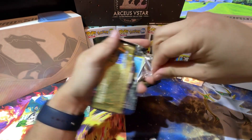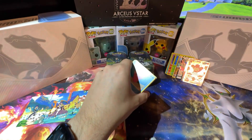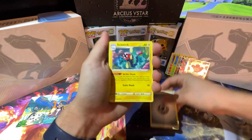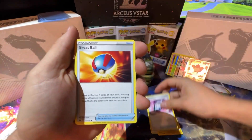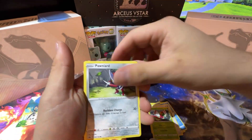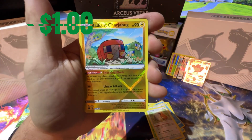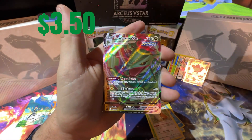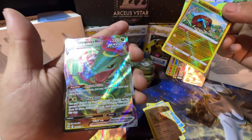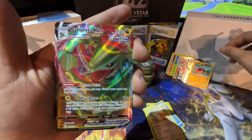Last pack out of this tin — Electric Laws, Great Ball, Luvdisc, Chatot, Mantyke, Budew. We got a Radiant Charizard — oh yeah, that's an amazing card! And we got a Rayquaza VMAX — oh my goodness, this is one of the cards I needed to pull! Look at the artwork on that. What an amazing card!